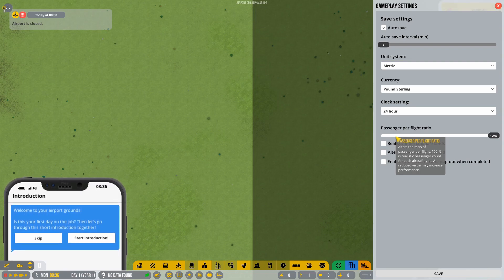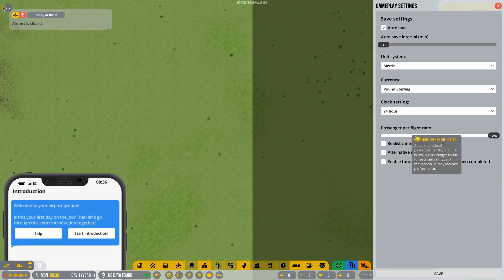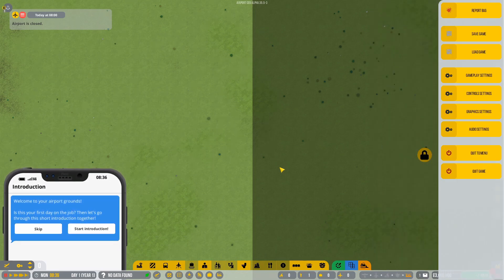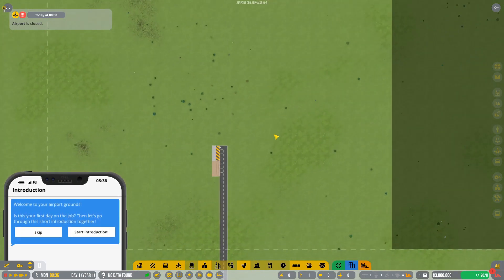I wouldn't recommend changing this mid-game. If it's your first playthrough, maybe put it to 50%, but if you're comfortable with it, start at 100% and then we'll get into the gameplay itself.